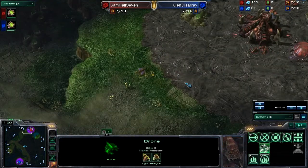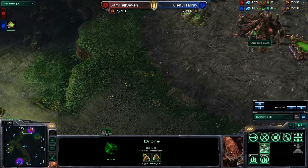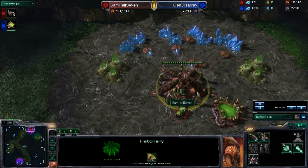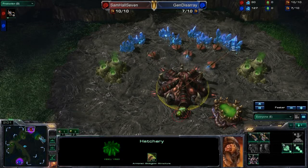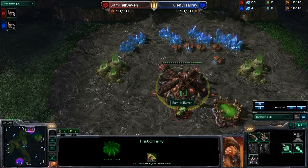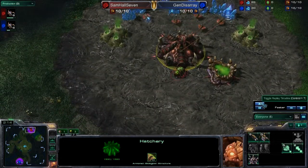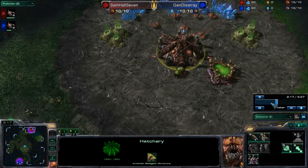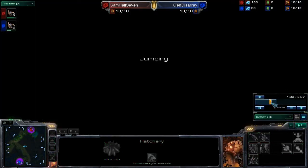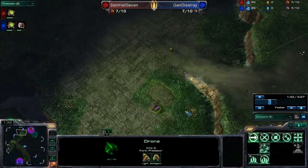You can see General Disarray decide to go for a counterclockwise scouting pattern. I think Samhall7's approach is going to be a little bit faster for covering all the different base locations. That's a very important thing about this build — it's very important to go into the opponent's base and see what they're doing. So in the case of General Disarray, we'll rewind the clock just a little bit, and when his drone comes up here, we'll slow this down and follow him.